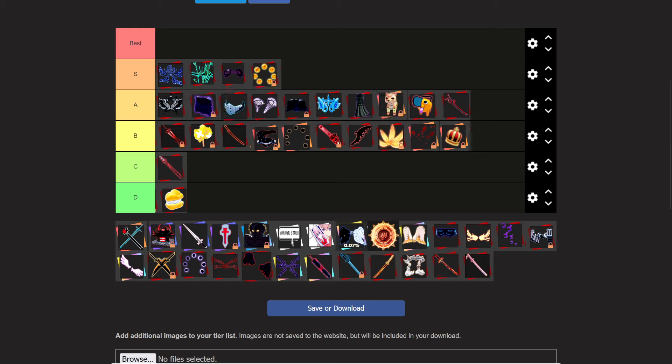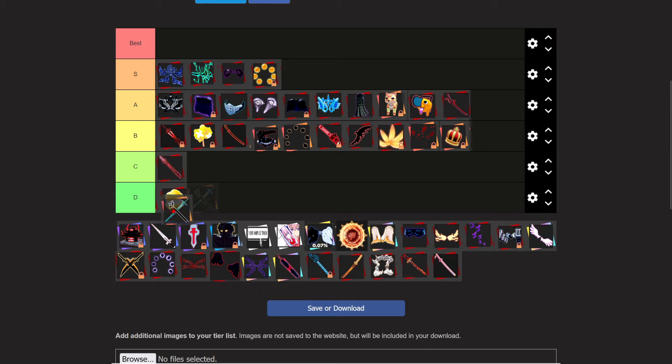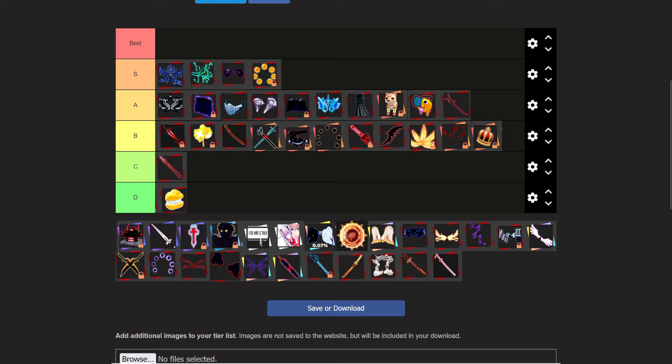Kirito Swords — I think they should make another version of Kirito because he could have a cool accessory, and another version of Kirito would just also be cool. Even though they did add an Awakening for Kirito, they can still make another version. Anyways, it gives 10% mob damage, so I'm going to put that right there.